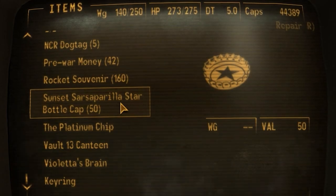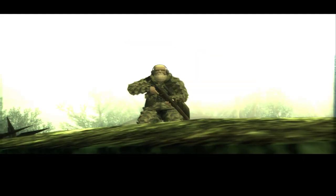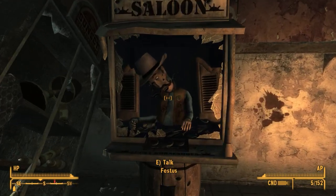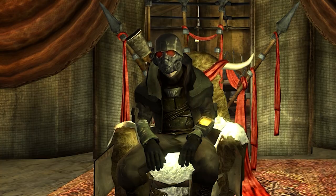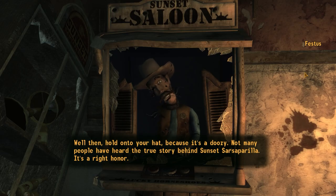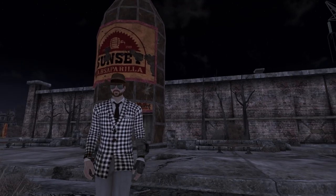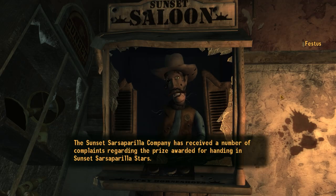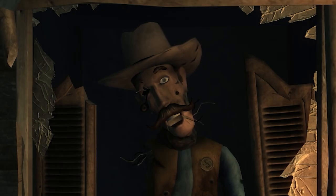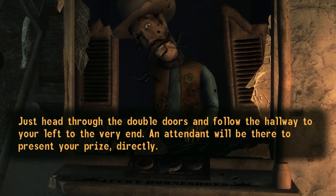So, what happens after you collect the 50 star caps? You go to the Sunset Sarsaparilla factory to cash them in, only to find out that Festus is not some pre-war guardian. Rather, it's one of those talking robot dummies that gives you an overview of whichever company they're built in. Your reward? For cashing in the caps, you get a history of Sunset Sarsaparilla as a brand. Just as a 'keep the change' type of move, Festus unlocks some sort of storage room for you.